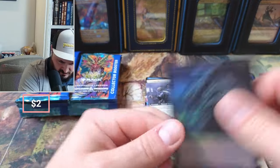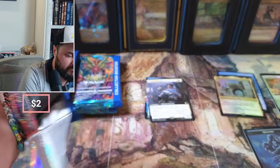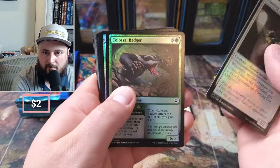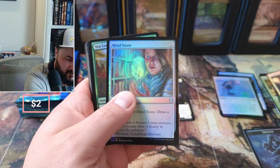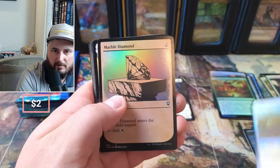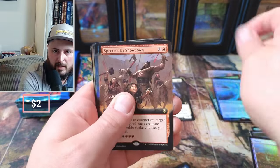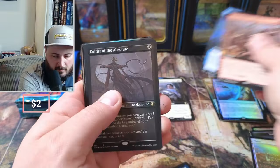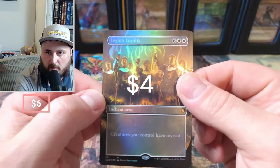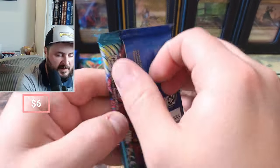Nine and Bane — nothing crazy. Lantern, Mind Stone. Okay. You look upon the Tarasque, Planes Marble Diamond, Flaming Fist, Moen, Redirect, Font of Magic, Cultist of the Absolute, Miriam, and Legion Loyalty — creatures you have have Myriad. Nice, nice looking card. Love this set.